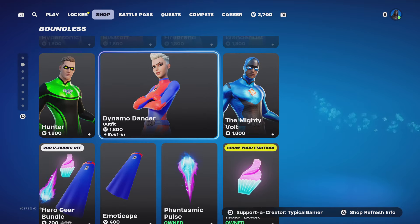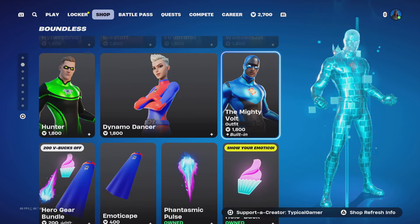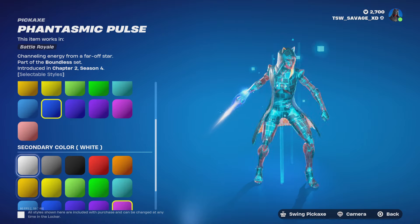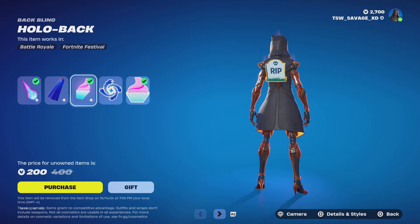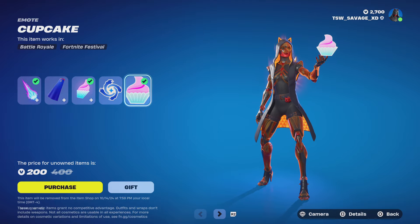You also get the Hunter skin, Dynamo Dancer skin — interesting, she has a bigger design — and the Mighty Vault skin. The Hero Gear bundle includes the Phantasmic Pulse pickaxe with a lot of customizable styles, the Emoticapes back bling with a lot of styles, the Hollow Back back bling, the Blue Cyclo back bling, and the Cupcake emoticon as well.